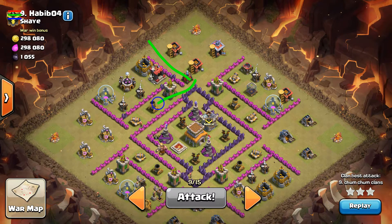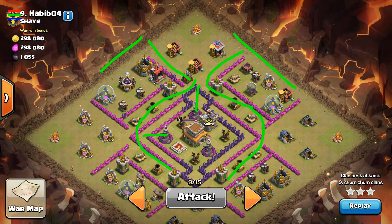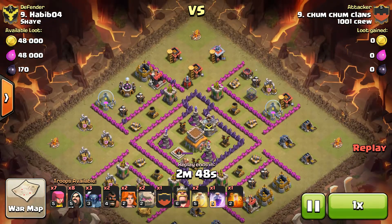You can drop golems in here and they'll path around and pull damage out from the core, same thing on the other side. Put the wizards behind, and once you clear the side compartments, the PEKKAs don't have anywhere to go but into the core. There's a lot of point defense on the outside, but if you get the PEKKAs in the core and the golems going around the moat, that winds up not mattering.